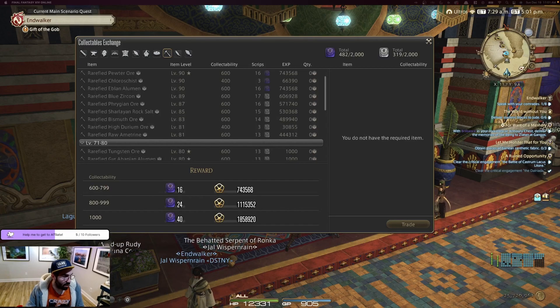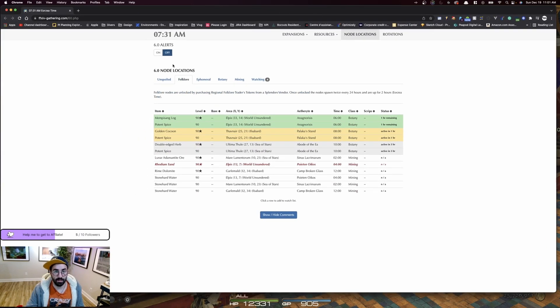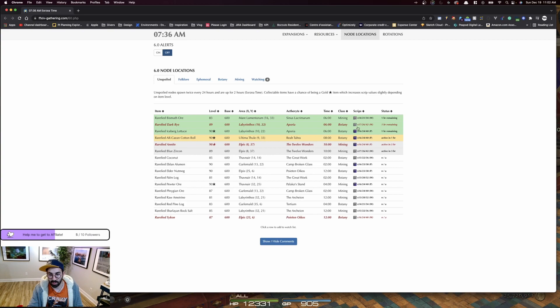The main tool you will use is a website I'm showing on screen right now. It's really powerful — big props to the folks who created it. You'll see the Unspoiled tab — these are the nodes that give you white and purple scripts. The website shows you the class (Botanist or Miner), the Eorzea timer, the aetheryte to teleport to, and the exact location of the node. I usually check that it's a white script node and not a purple one. Every two hours you can move to another node, and it's pretty easy to get all the white scripts you need in an hour or two.